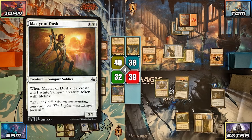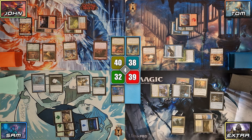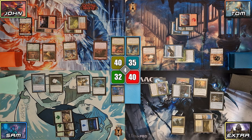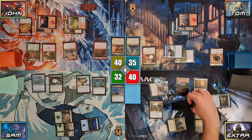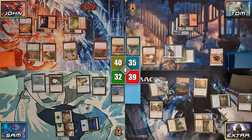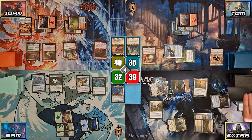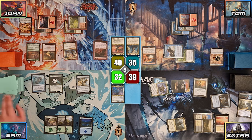Extra plays a Martyr of Dusk, then attacks Tom with both Clavaleno and Vampire of the Dire Moon, this time targeting Clavaleno with his own trigger. In his second main, Extra casts Rite of Oblivion, taking 1 damage from the Talisman of Hierarchy, and sacrificing Vampire of the Dire Moon as an additional cost. He exiles Sam's Oceliff as the spell resolves, draws a card, and makes a tapped 4/3 Demon with flying thanks to the Vampire's death trigger. Extra plays a Plains, then passes to Sam. On Sam's upkeep, he whiffs his Horn trigger a second time.